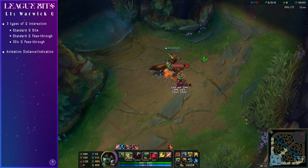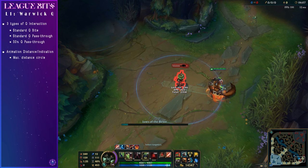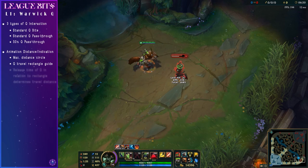In addition to the circular radius for your activation window, it also shows you a vertical rectangle that goes through the target to indicate the maximum distance you can travel with your Q. If you let go prior to the maximum length of the Q after initiating your bite sequence, Warwick will let go. The time between releasing Q for a half Q or a full Q is actually quite narrow, so that takes a bit of practice.